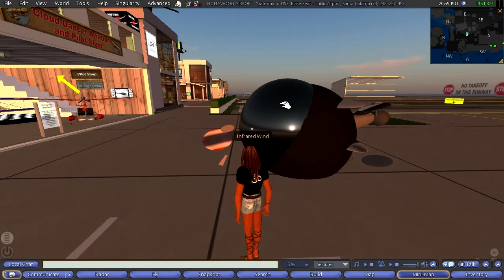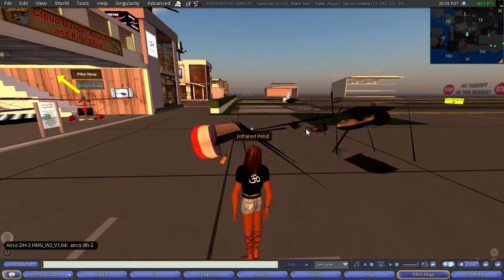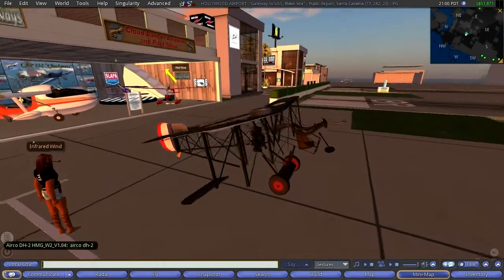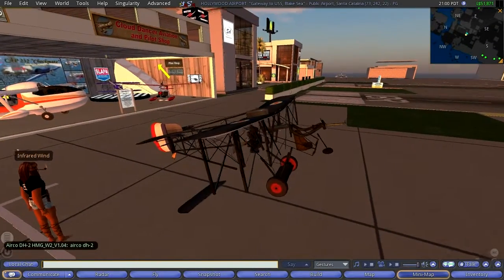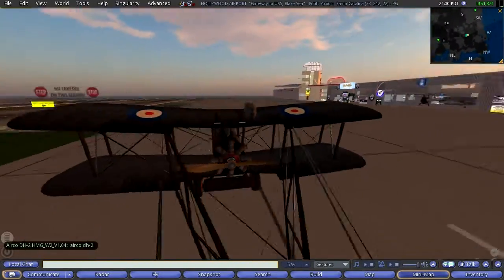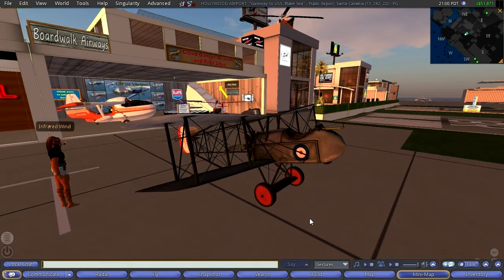There it is. It's a sculpty shape in Second Life, which is kind of a bizarre 3D object that will finally resolve itself — rezz itself. You can see it rezzing in all the bits and pieces of this historic aircraft. This is an Airco DH-2, a World War I fighter British aircraft.